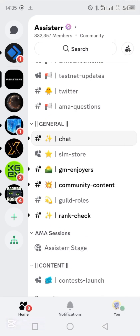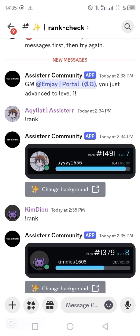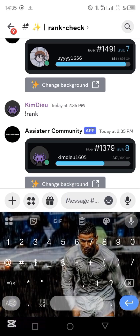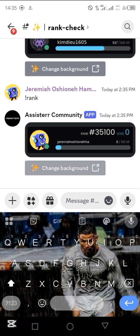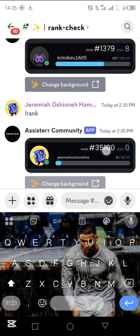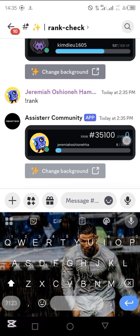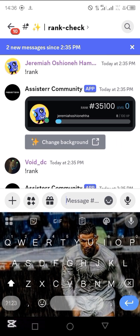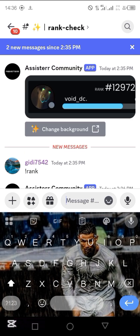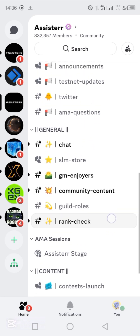So I can go back now and go back to my rank check to see what happened. I'll come to my message — exclamation rank, no space, R-A-N-K — then I'll send it. You can see now that my rank is 35,100. I'm at level 0 and I have over 100 XP. The moment I get up to 100 XP, I'll go to level 1. You need to be chatting — the more you're chatting in this place, the more you can be able to get a whole lot of ranks.